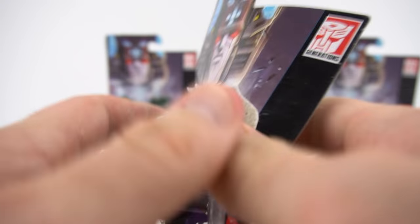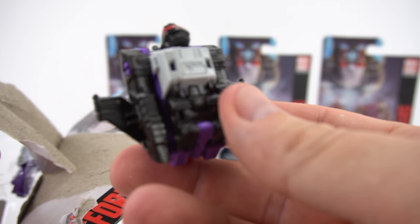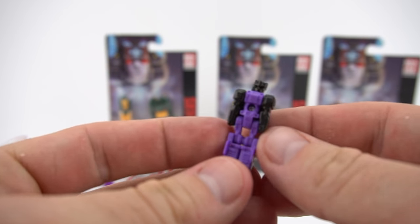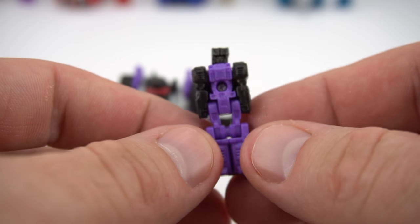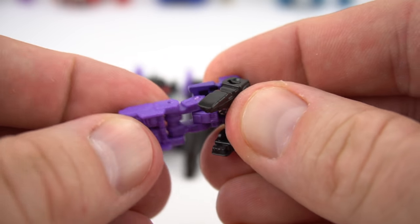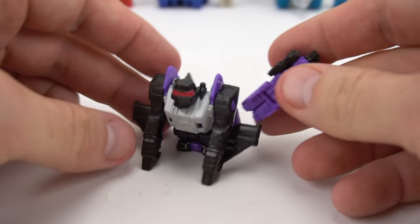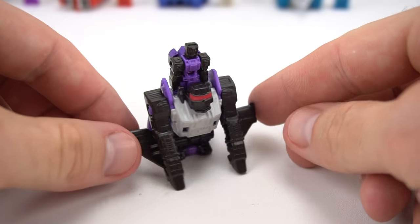Let's get them out of the package - all the backs of the packages are the same. So let's get this Ape Face out of the package. There is the vehicle and the ape body. Here is the Titan Master - very dinky, very small. You can see how small these Titan Masters are. Their arms move and their legs, and they kind of pivot at the hips and the knees just like that. Right away we can take them and put them right on the pegs, put them in this mode just like that, and he can stand right there.